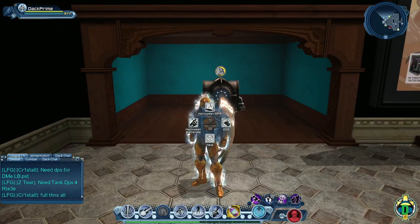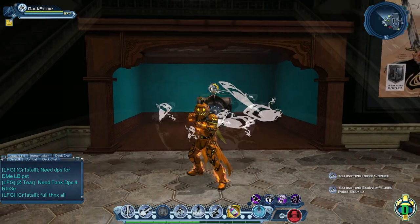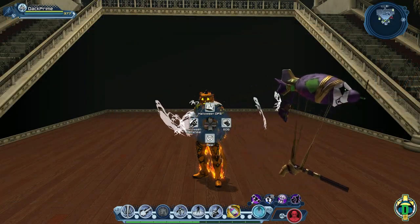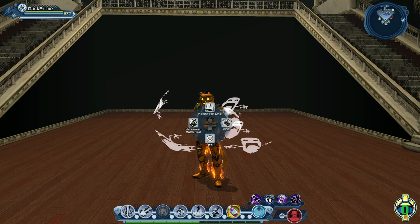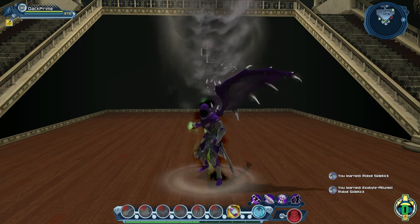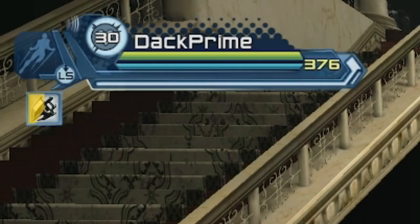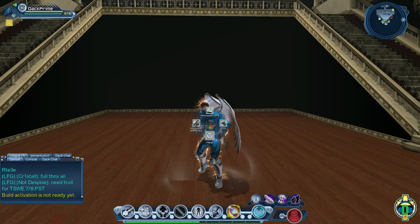Now let's talk about actually using them. With a controller, you simply hold the left and right triggers at the same time, then use the directional pad to select which loadout you want to use. If you're using a mouse and keyboard, just use your arrow keys to make the switch. If you look in the upper left hand corner, you will see a yellow cooldown timer starts once you swap armories, so there is a few second delay before you're allowed to swap again.